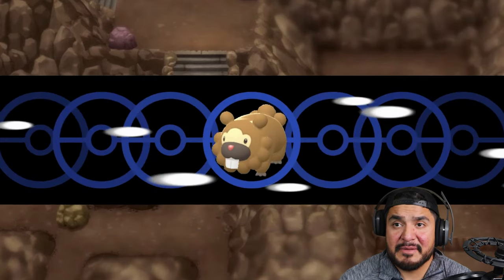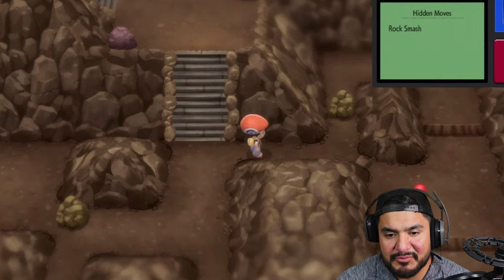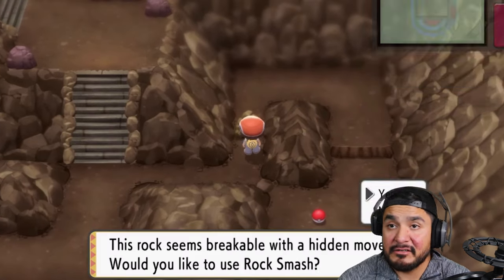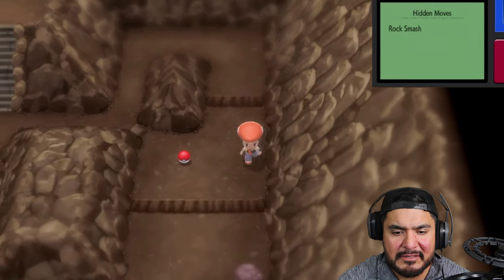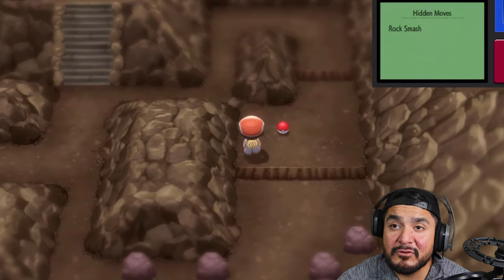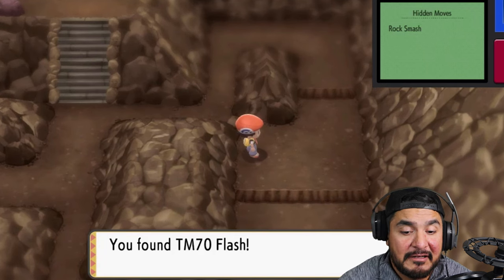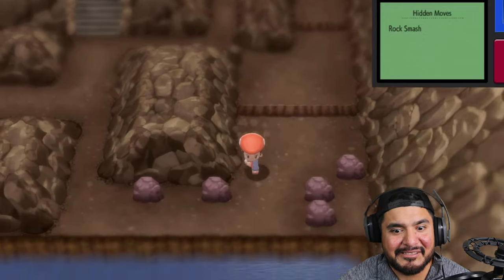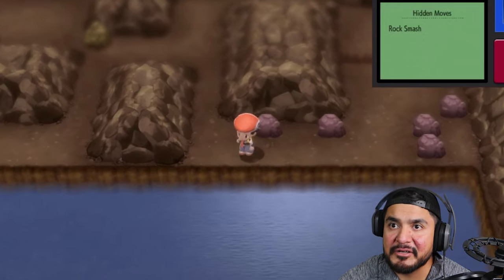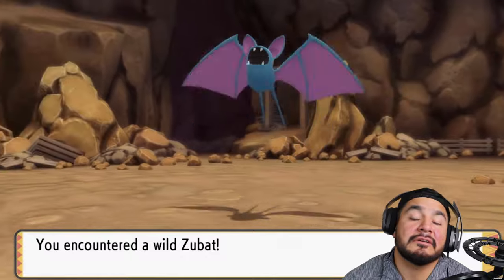We're going to Rock Smash this. I completely forgot that you don't need to click on the device in order to break things down - you just have to click on whatever item you can actually smash, cut, or push. Walking in chibi form, we found TM70 Flash - this is an item we might run across later on that we'll be needing.